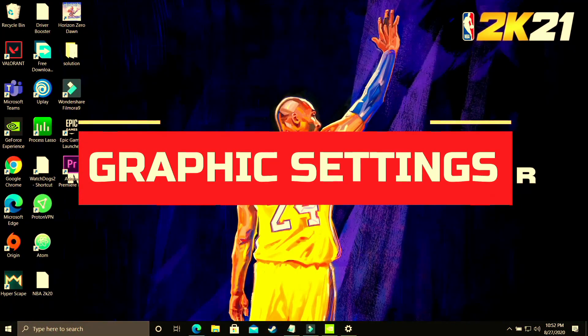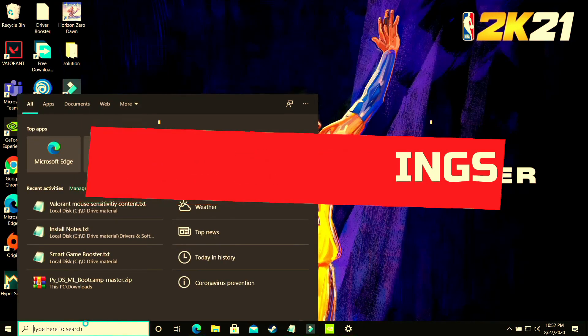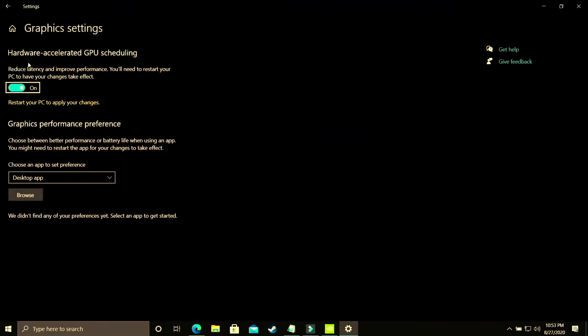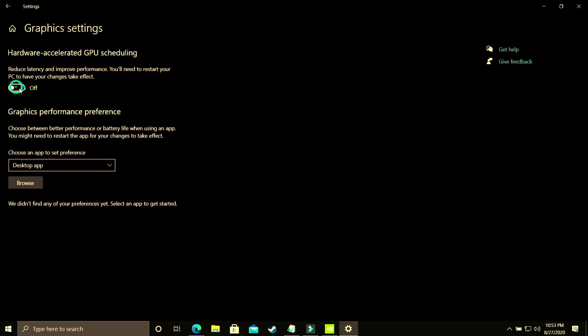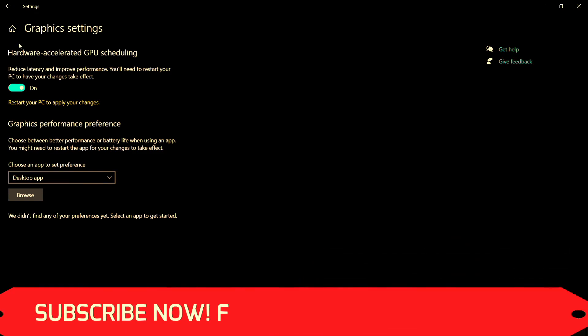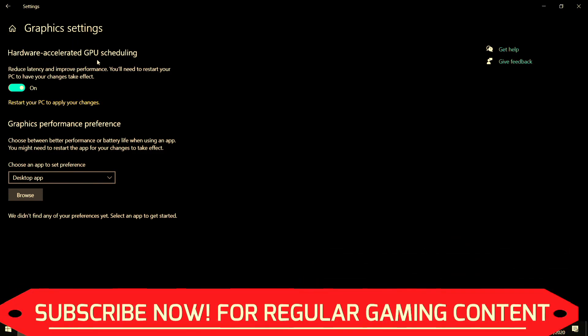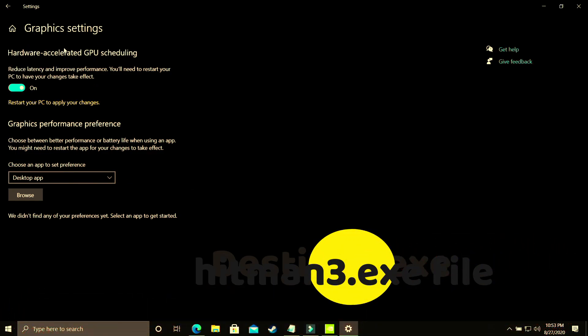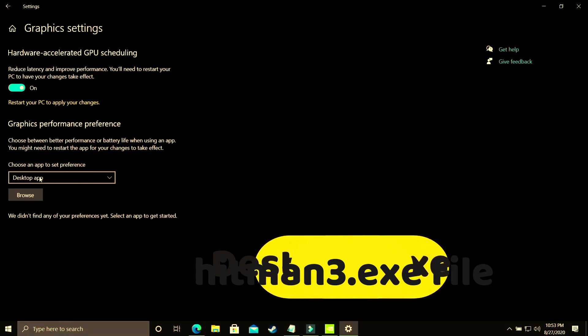This step is again a really important one. What you have to do is change graphics settings. On your Windows 10 PC, search for graphics settings and go to that option. As you can see, you'll find hardware accelerated GPU scheduling — you just have to turn it on. By default it is off, and you have to restart your PC to apply the changes. If you are using an earlier version of Windows 10 or Windows 7, you won't have this option, so in the upcoming steps I'll show you how to manually change these settings for your Nvidia or AMD graphics card.